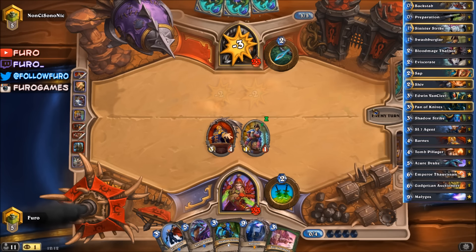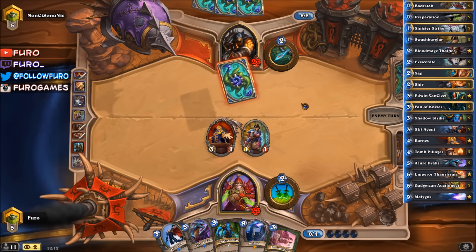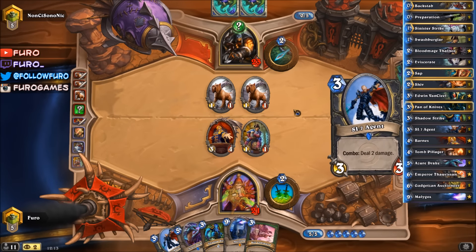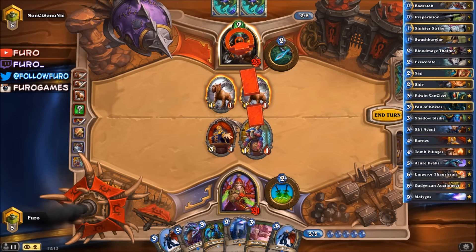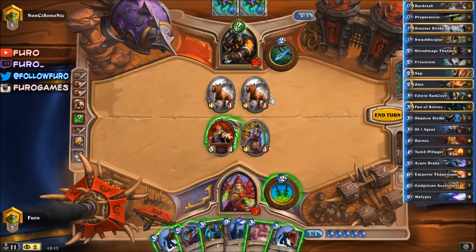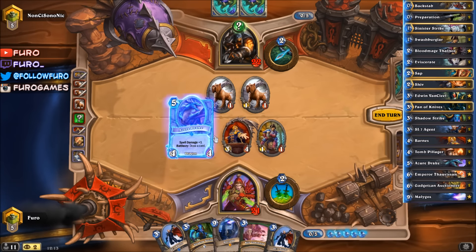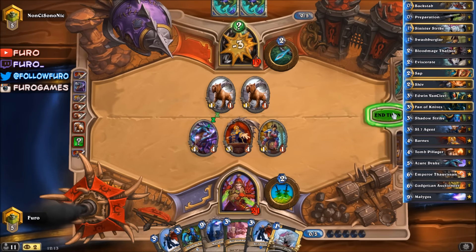Secret, another secret. He is just hitting the face. Let's try to figure out what that is - let's hit him first. If that's a Freezing Trap, we will get the Swashburglar back. Apparently not. Do you have a Snake Trap there? That is possible. It could also be a Snipe. Apparently not, so let's just hit him in the face. Might be a Snake Trap, or a Cat Trick of course.